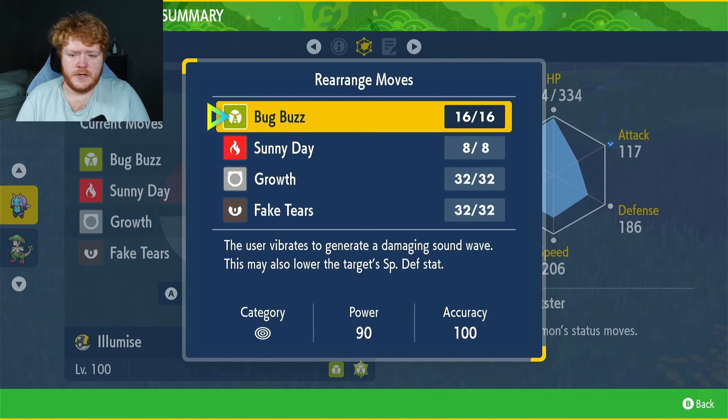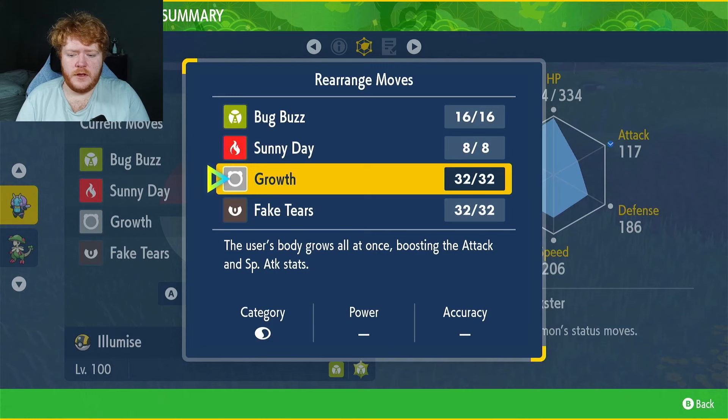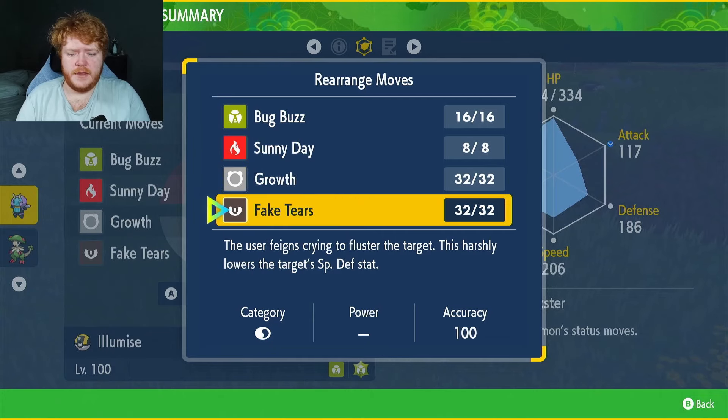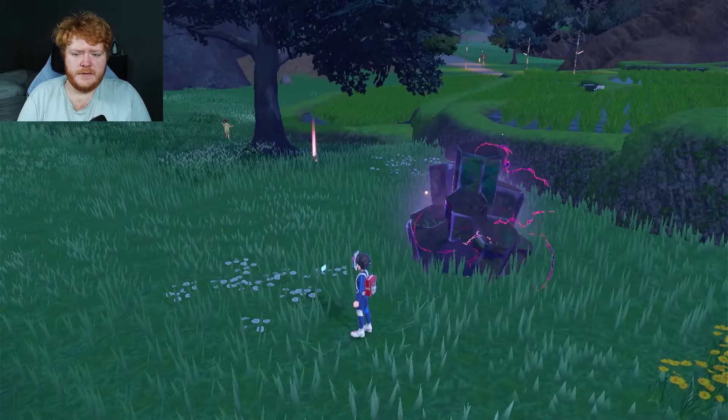We have Sunny Day, which allows us to use Growth at double the original effect — so instead of raising Attack and Special Attack by one stage each, it'll do two stages if the sun is up. We have Fake Tears to lower the opponent's Special Defense if we want to go for some mega damage. We're going to try out two raids here, hopefully we can do some good stuff.